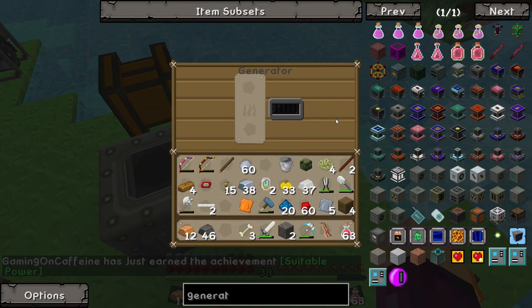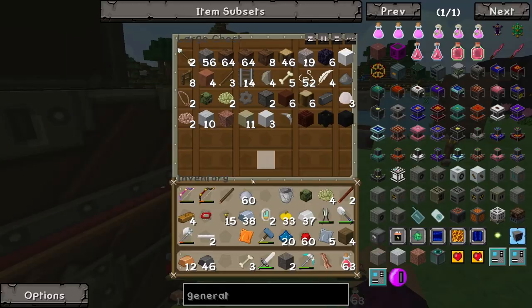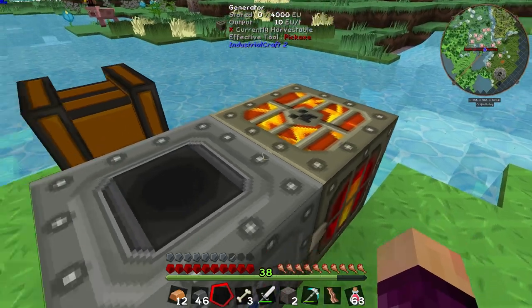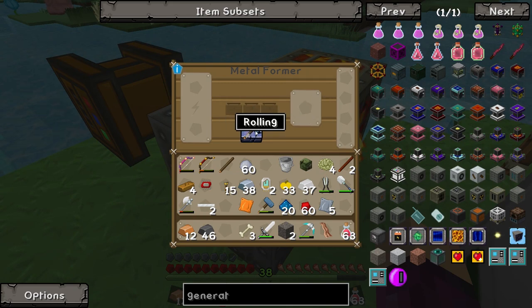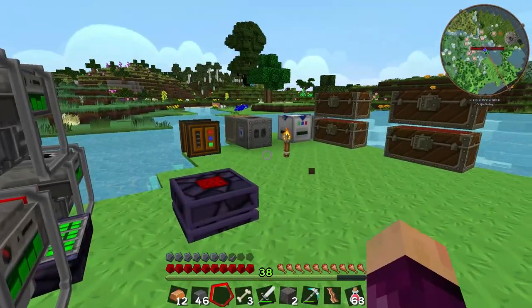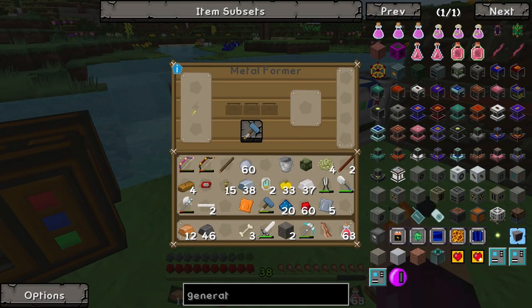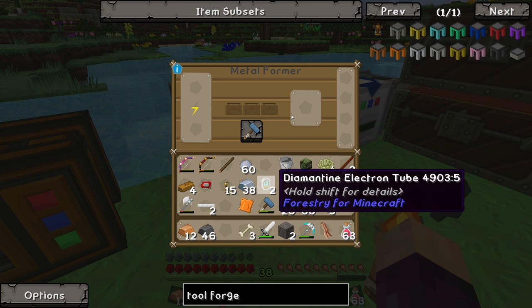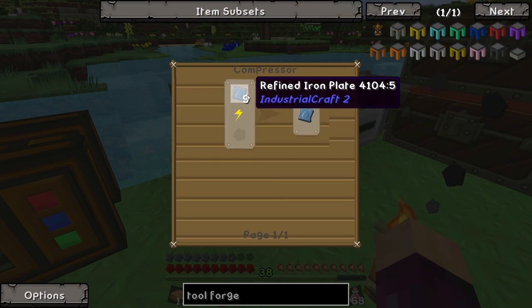We'll place the generator, throw some oak wood in there as fuel, and that should get it up and running. We'll leave the metal former on rolling mode because we want to put our steel in there. Going back to the tool forge — to make it we need four plates, each one made up of nine compressed plates. That's 36 plates total, which seems doable. We'll throw that steel in there; it's probably going to take a while.